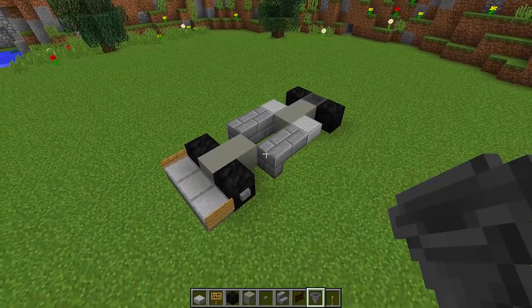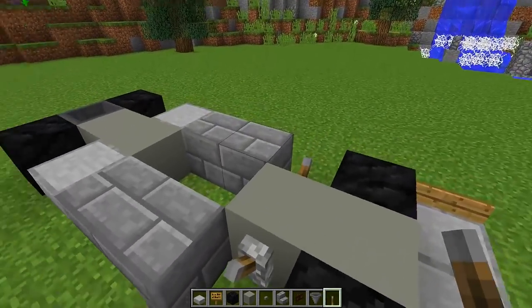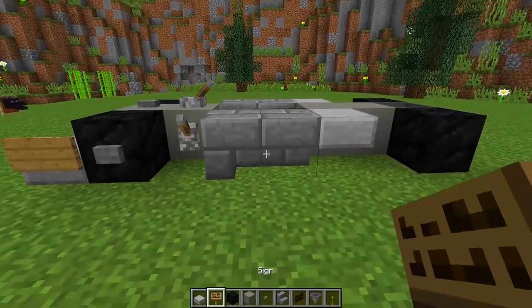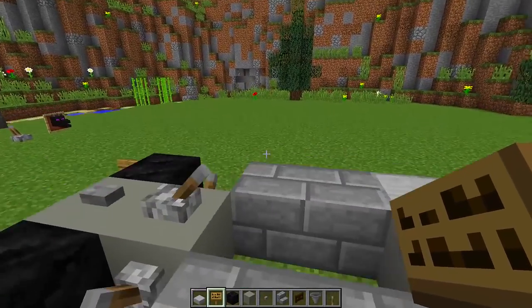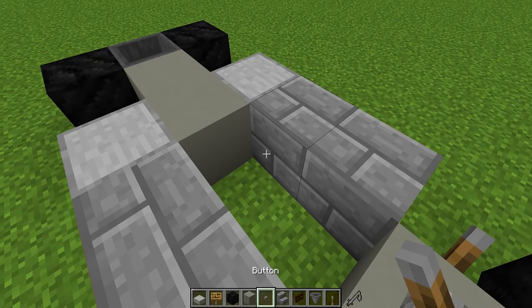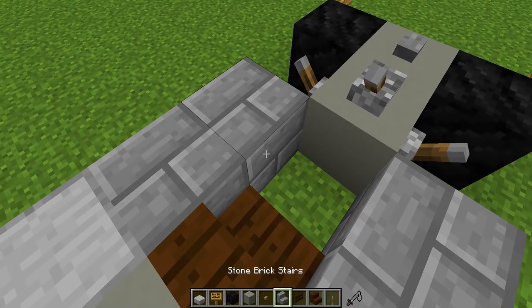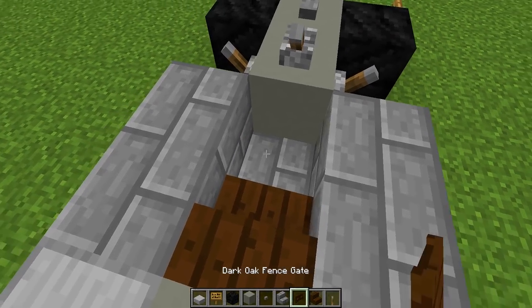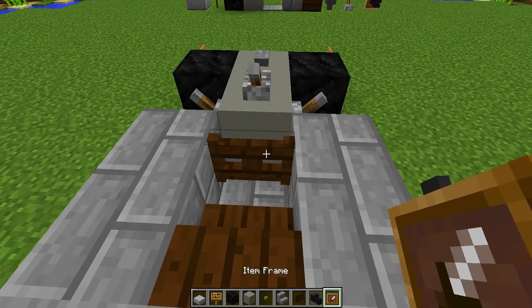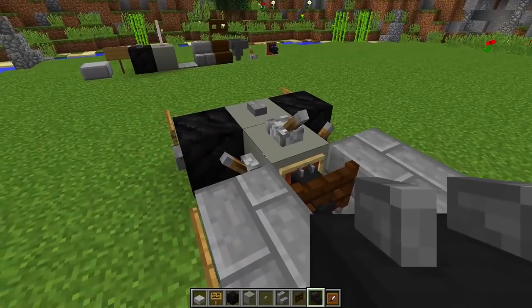We have the base of the F1 car but we need to add a ton more detail. We're going to place a lever on each side and a lever on top — right-click that one so it's pointing in the right direction. Then add a button at the front, and add two signs on each side of the car. For the inside where the driver sits, grab the dark oak stairs and put a dark oak stair right here. Place a fence gate in this space — make sure it's closed — then put an item frame behind the fence gate and place the dragon head inside the item frame so it looks like the steering wheel.